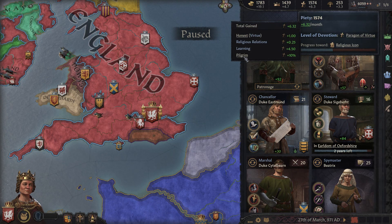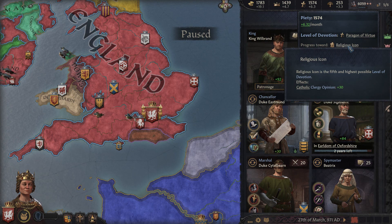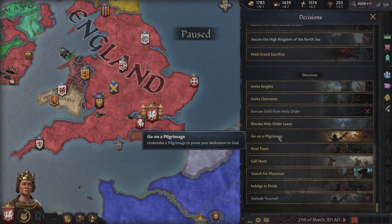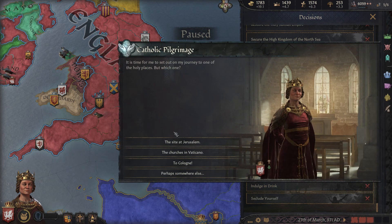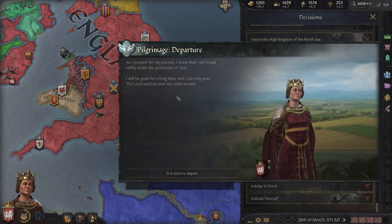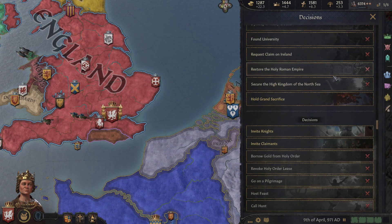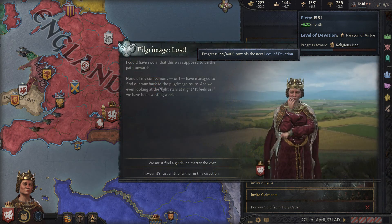Another good way of getting a big infusion of piety is to go on a pilgrimage. I'll actually do that right now to show you. The length of the pilgrimage will depend on how much piety you get. In this case I can go on a really long one for 500 gold, so I'll do it. I'll increase the speed so you can see how it works.